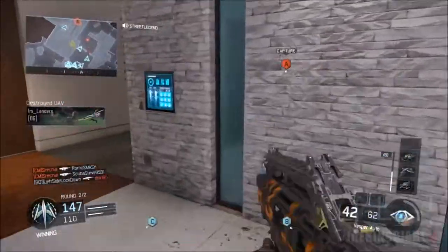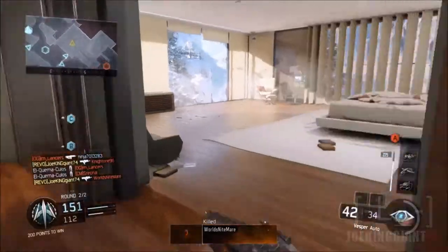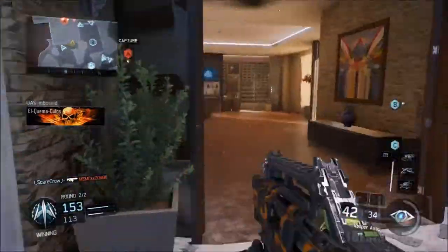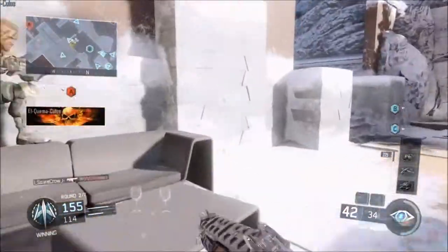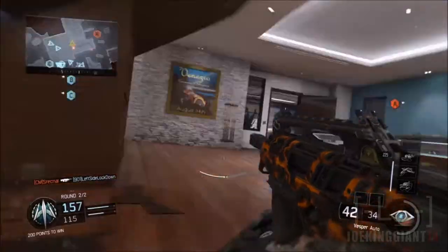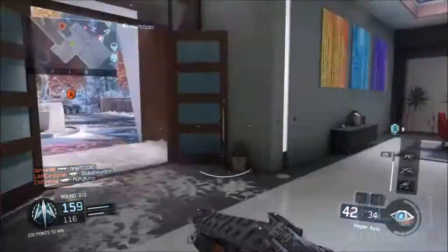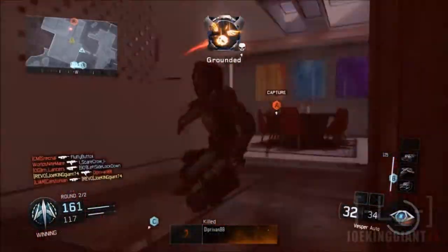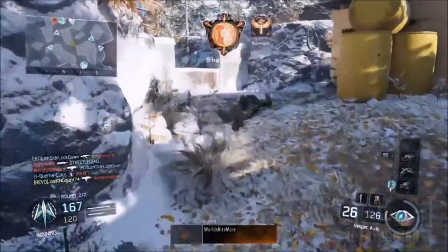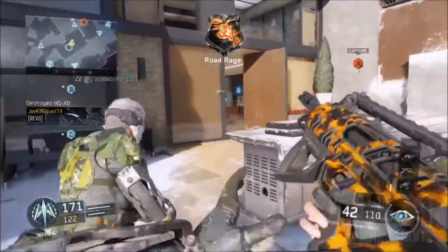Yeah, the Vesper is beastly. I only called in one killstreak — if I had called in all of them I believe I would have gotten around 60 kills. All the killstreaks I had were the Wraith, the AGR, and the HATR which allows you to see all enemies. It would have allowed me to get more kills, but I kept being detected every time I shot. Another problem I faced was that this weapon burns through ammo super quick, and without the right perk you can't really go one-on-one against someone.